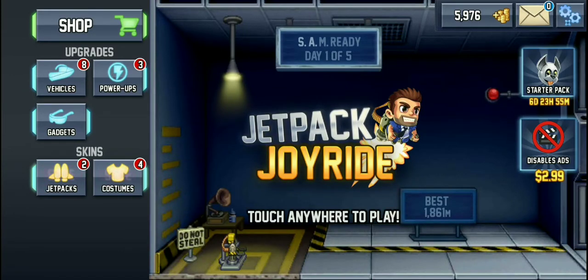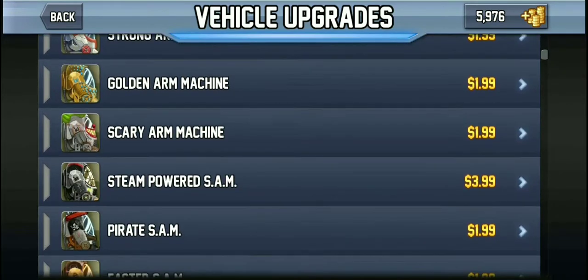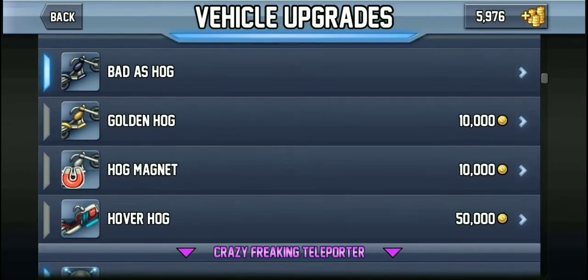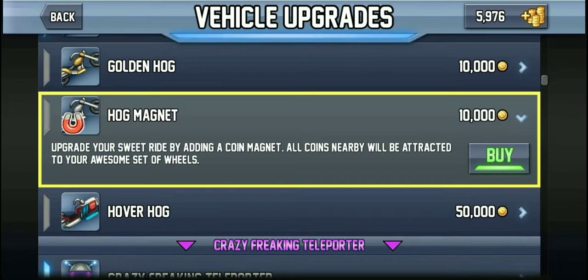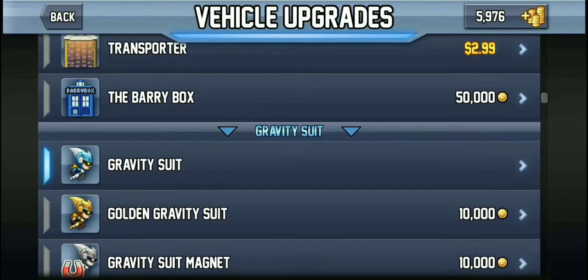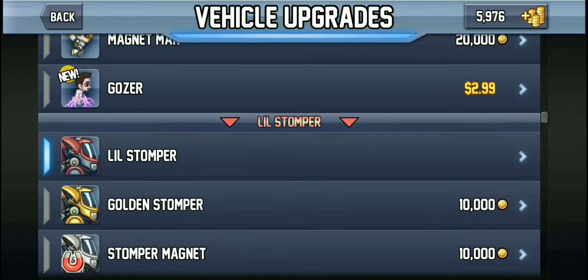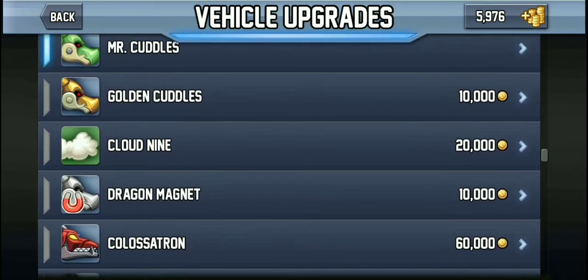So here we are. This is what I remember. So, vehicles. Yeah, all of these cost coins. Of course they do. Except these. The magnet things actually are beneficial.